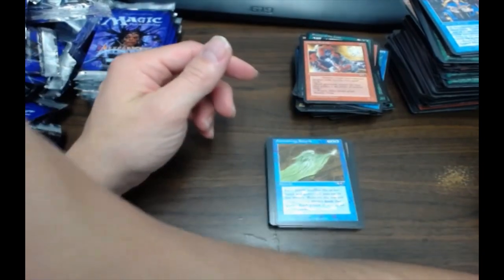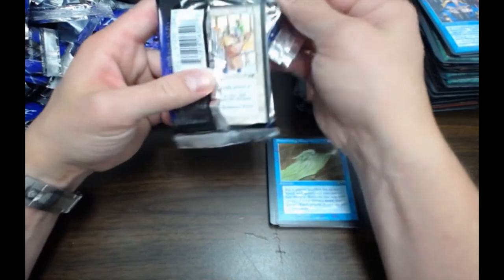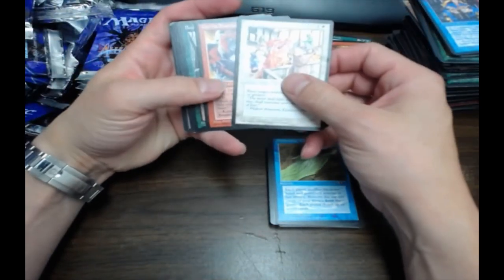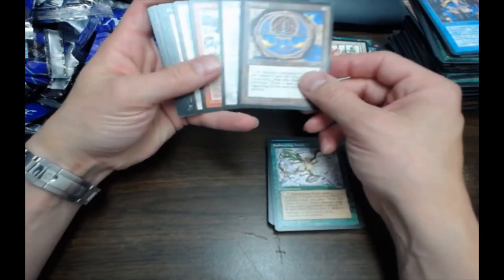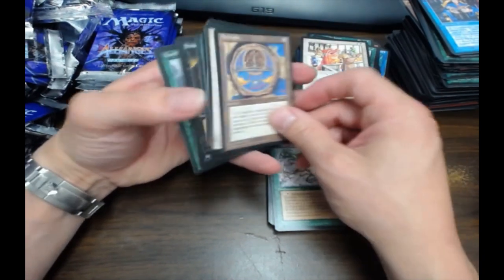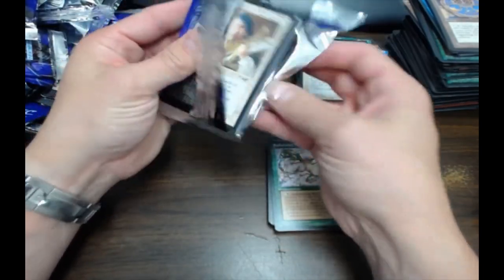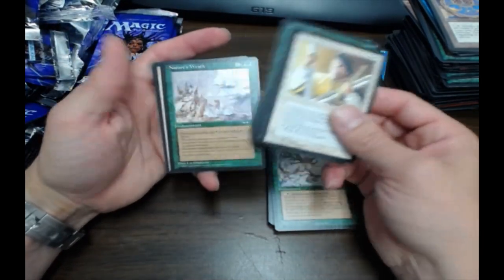You usually don't see two Thawing Glaciers in a box — at least not to my knowledge. Which means we may hit another Balduvian Horde. Splittering Wind. Astro Lady. It's not Arcum's, so it's worth nothing. Nature's Wrath.